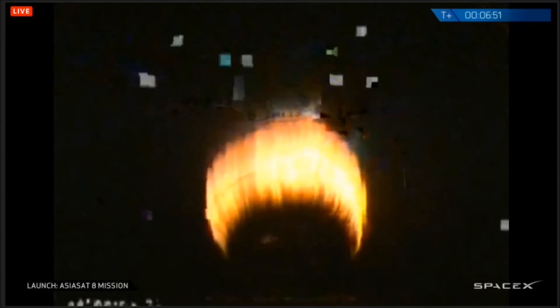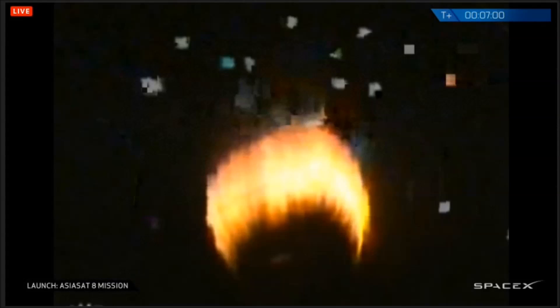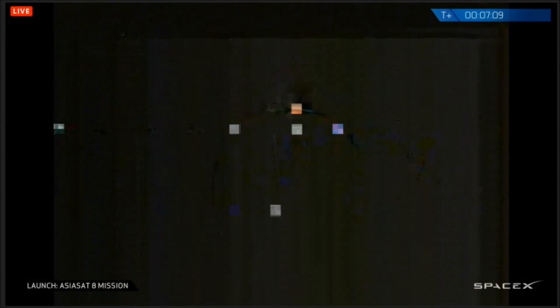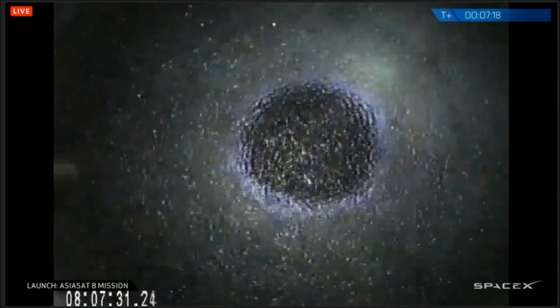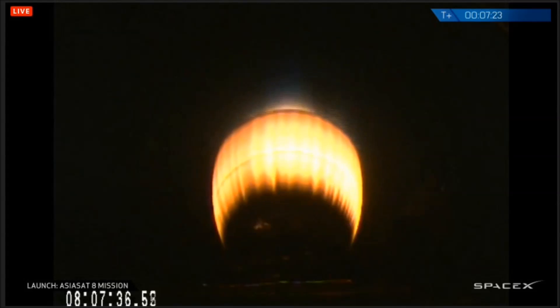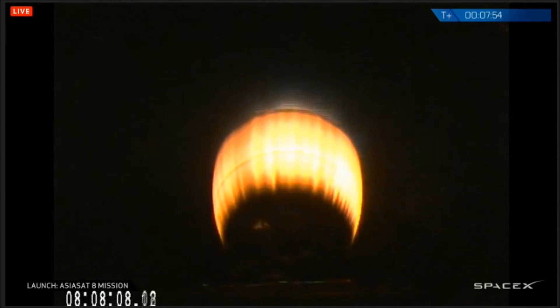Power system still nominal, good telemetry lock. First stage engine relit. T plus 7 minutes 30 seconds, altitude 180 kilometers, speed 5.6 kilometers per second, downrange distance 1,150 kilometers. Vehicle enters terminal guidance mode.